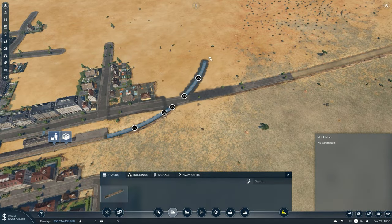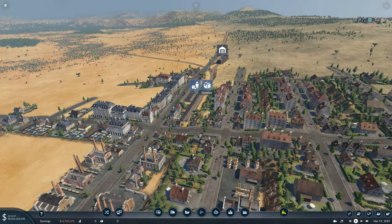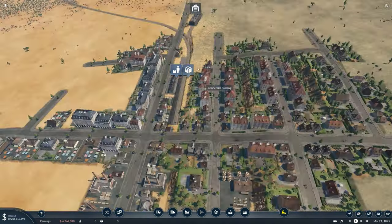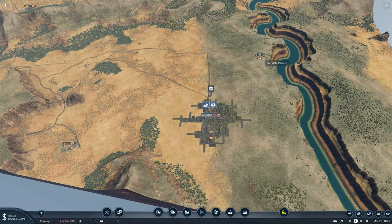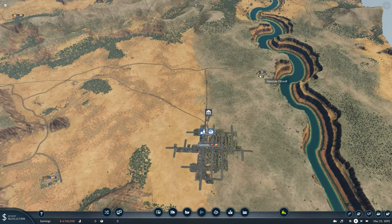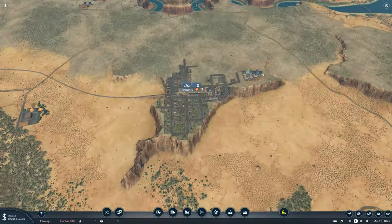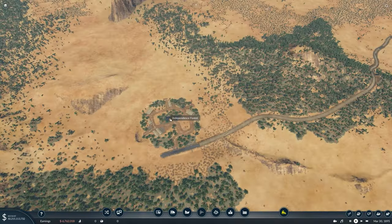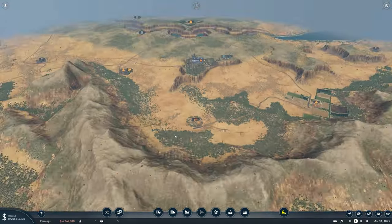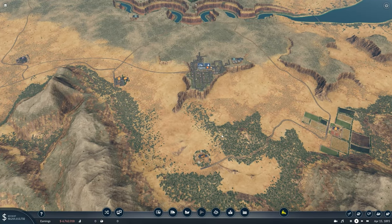I'm just going to use a single track because it's just an example — obviously do a proper setup in your save. Passenger stations, as long as they're in the right place in the city, will always work, but for cargo it's a little bit more complex. Over here we've got a crude well and a sawmill. The sawmill requires an input of logs, and the crude outputs to go somewhere else.